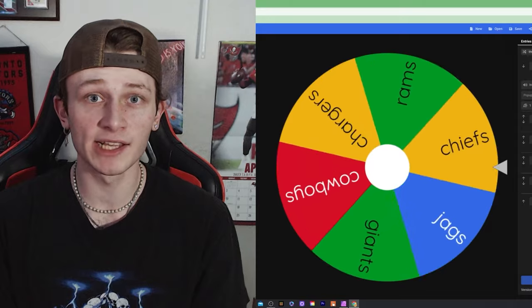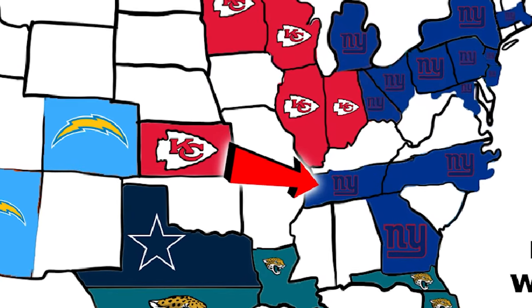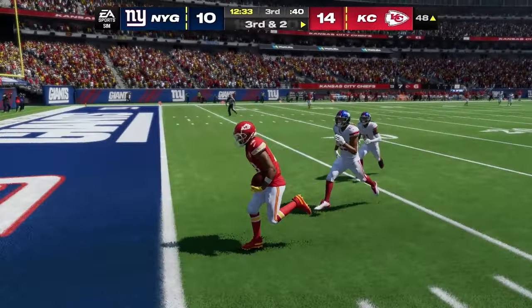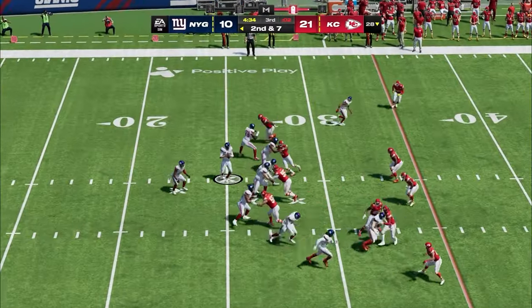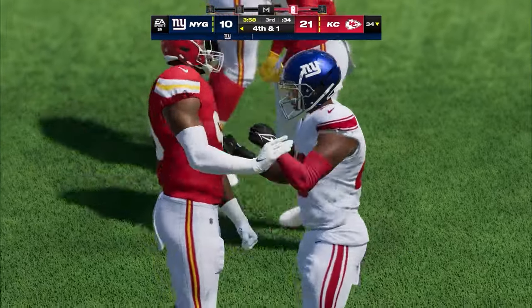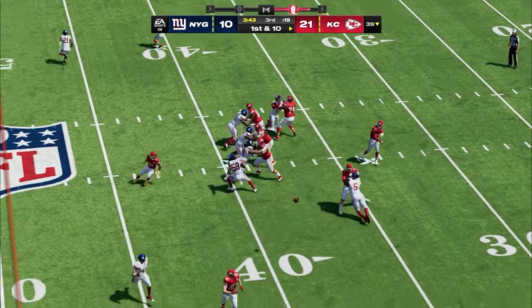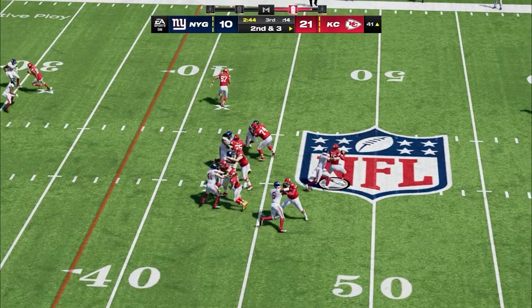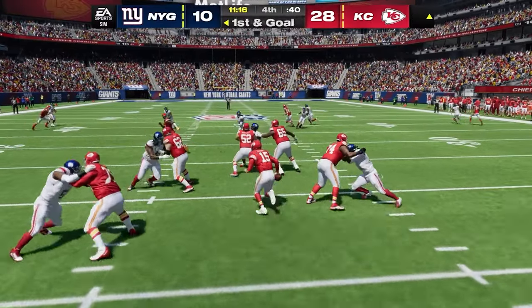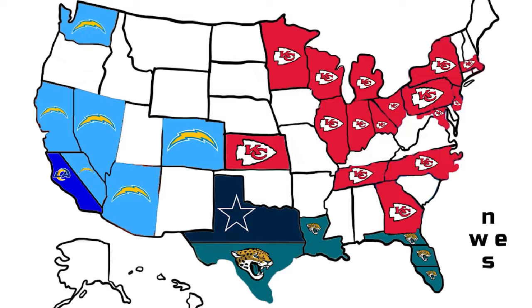The Chiefs head east — and the Giants come up again for a fourth straight game. The Giants are stacked, but the Chiefs have Justin Jefferson from beating the Vikings. Nearing the end of the third quarter, the Chiefs are blowing the Giants out. Saquon drops a pass on third and one, they punt. The Giants get a sack and bat down a pass on third and ten, but there's nothing they can do to stop Mahomes, Travis Kelce, and Justin Jefferson. The Chiefs win by 11, adding Matthew Judon and taking nearly half the map.